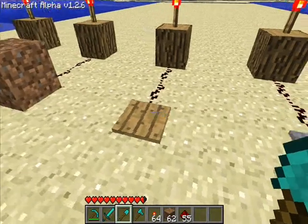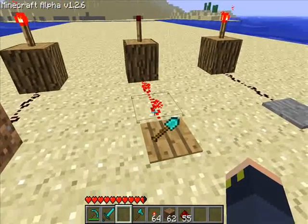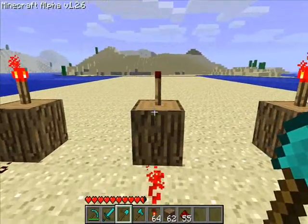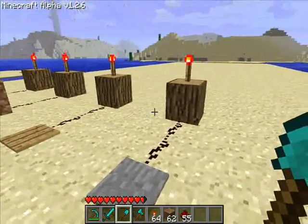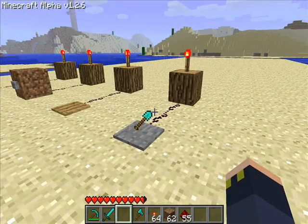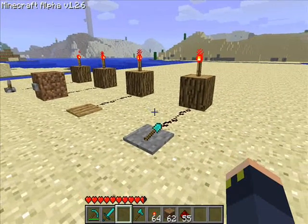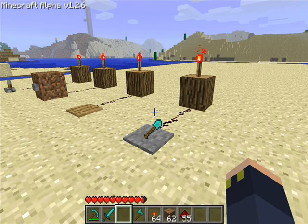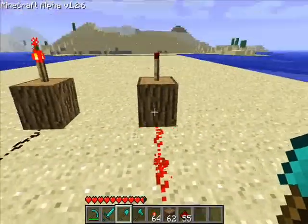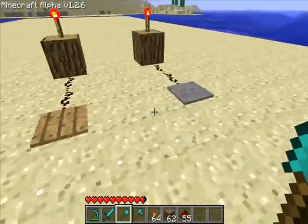Pressure plates are a little bit more complicated. This is a wooden pressure plate. Because of that, when you throw something on top of it, it pushes the pressure plate down, turning the torch off. It will stay turned off as long as there's something on top of it. As soon as I take my spade off, it will turn back on again. You can also stand on these to turn the torches off. Here we have a stone pressure plate. This cannot be turned off when you throw something on top of it — it has to have either a person or a creeper standing on it. Now as you can see, if I stand on it the torch will turn off, and as soon as I get off it the torch turns back on again. So those are your four switches: the switch, button, wooden pressure plate, and stone pressure plate.